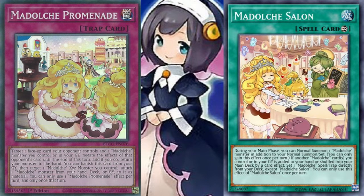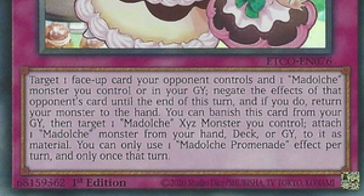With cards like Ma Dolce Promenade and Ma Dolce Salon coming out in Eternity Code, it definitely makes for a new threat on the horizon in the form of cute little cuddly chocolate. I don't really get the fetish of creating decks like this, but the artwork is really cool. Ma Dolce is one of the coolest and one of the strangest archetypes of the game — absolutely strange.